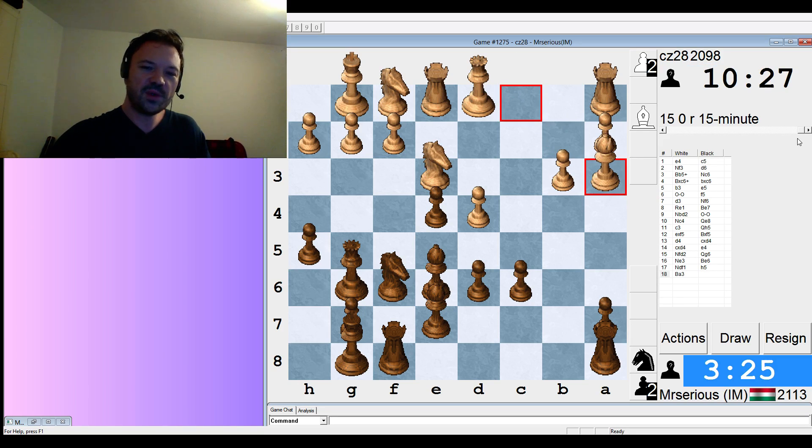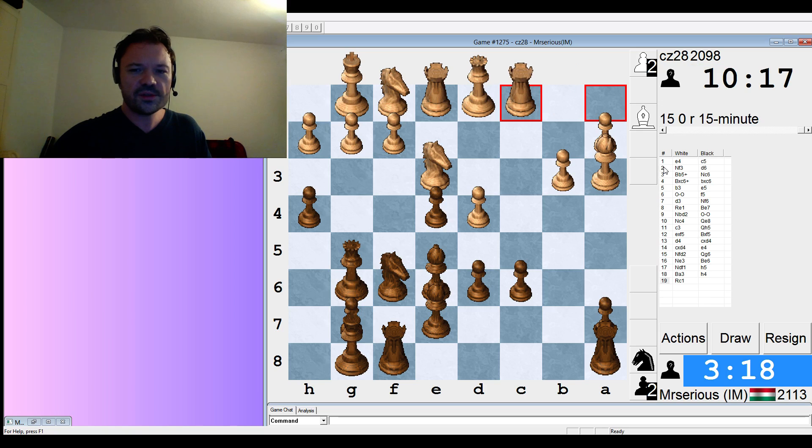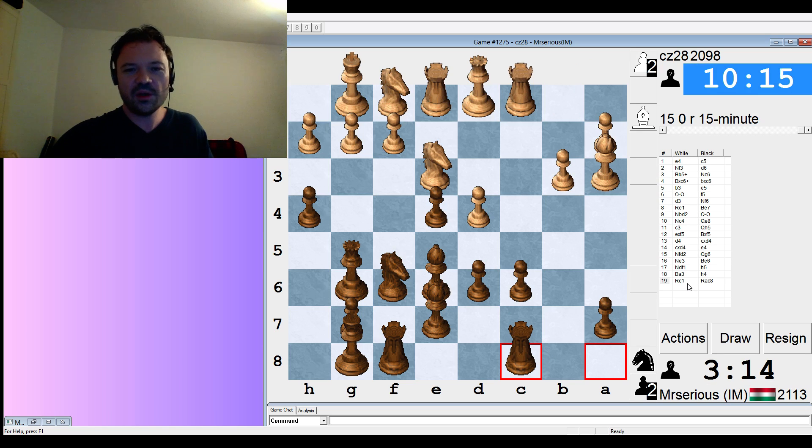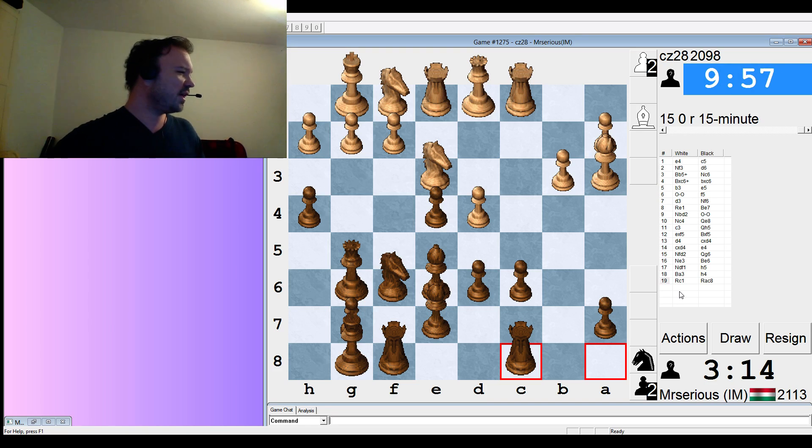Bishop a3, okay. Do I have time for this h4? I'm going to do it anyway. I have rook d8 if I need to defend my pawn on d6. We're going to have to defend this pawn. If he plays knight c4, no problem — we play rook fd8. I don't really like it because that was where I wanted to keep my rook on the f-file, but we just have to live with it. We have a good game; the time is just a problem.